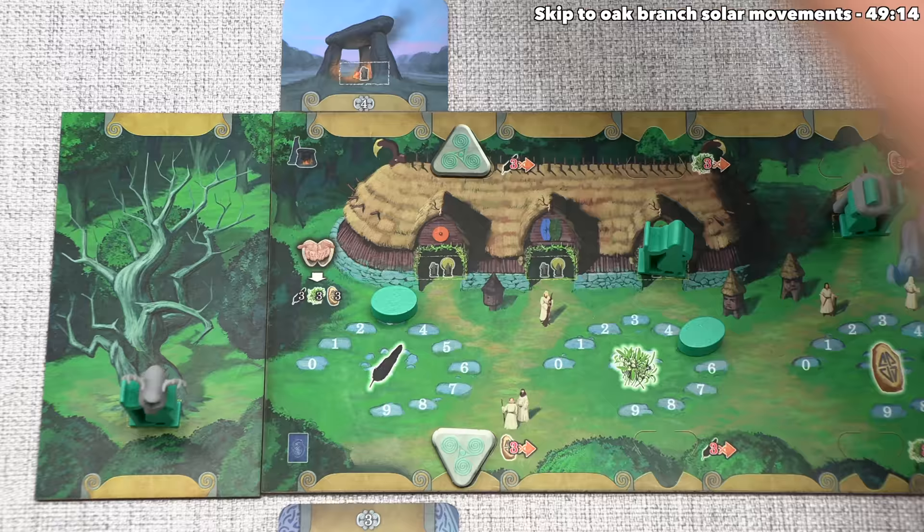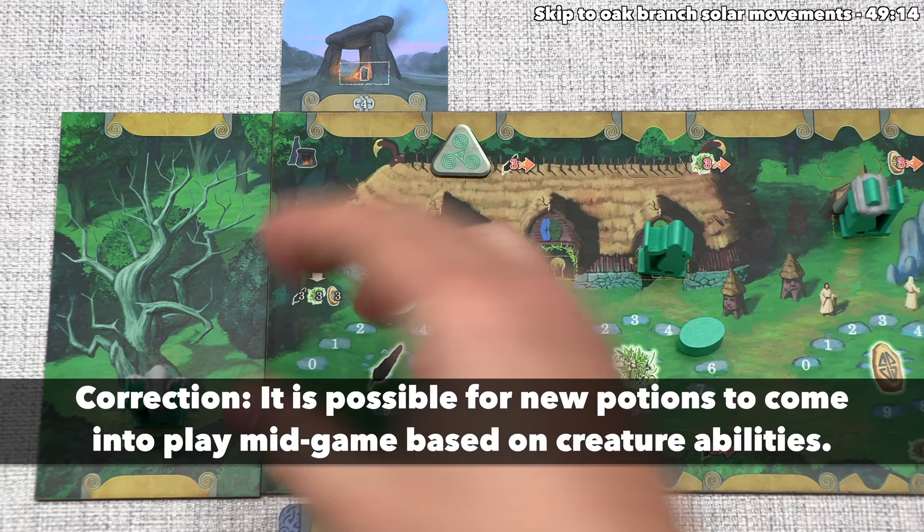Obviously the teal player has not created a bard just yet, but as you can see this ancient is very powerful. I mentioned at the beginning that the only way to create these ancients is with this specific potion, so if this potion did not come out during setup, then in that play there would be no way to create an ancient elder. That was a pretty big turn for the teal player and they are now done.